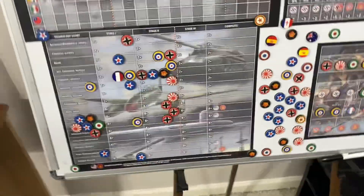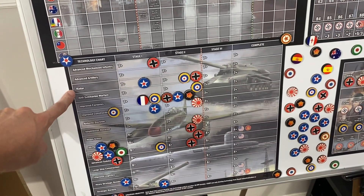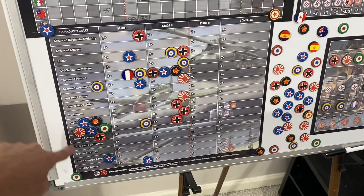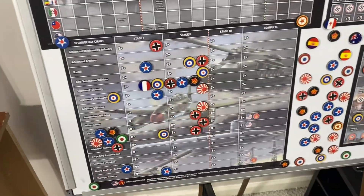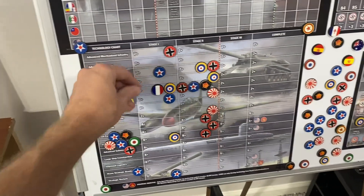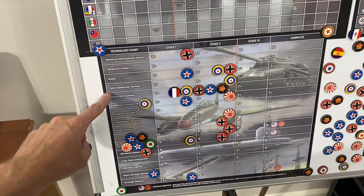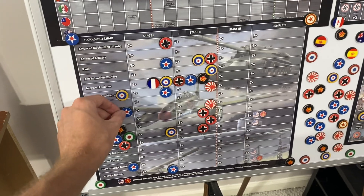Moving on to the U.S. — gonna try for some tech here. We're rolling for: Radar, Improved Construction, Jet Fighters, Long-Range Aircraft, Heavy Strategic Bombers, and Strategic Rockets. We get one more because we're maxed out on Improved Factories, although we'll be able to try for stage three next turn. Until then we've got to pick another one, so I think we're gonna do Amphibious Doctrine.